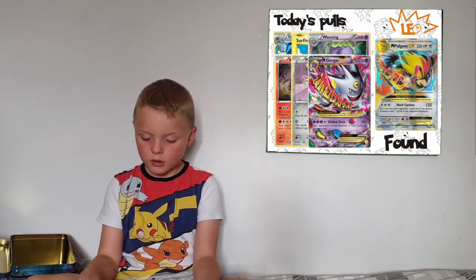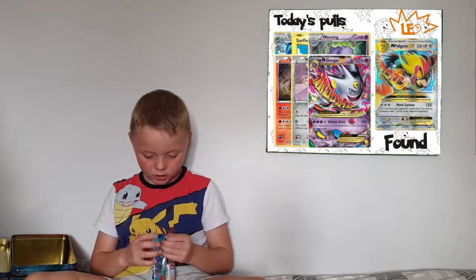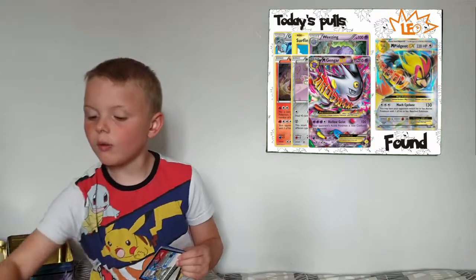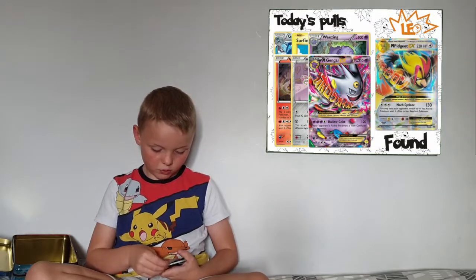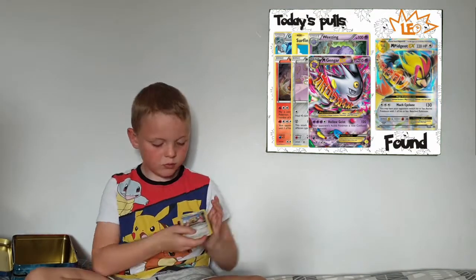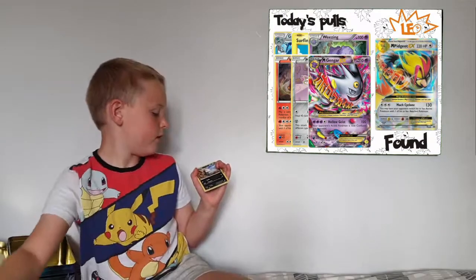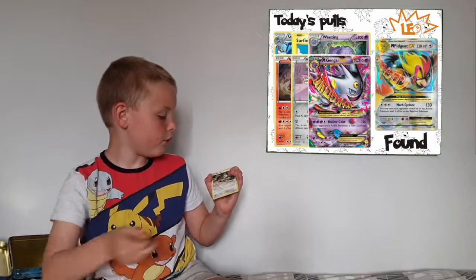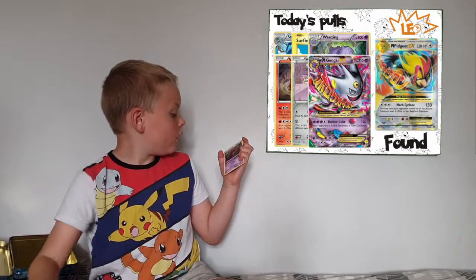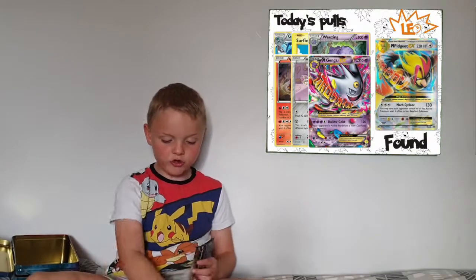So I'll do the XY pack first, saving the Evolutions pack for last in case we pull another Pidgeot. Let's go to XY first. So we've got a double blade, a cocoon, a couple, an NK, a Pancham, a Bunnelby, a Pumpkaboo, a Panda, a Honedge, a diamond, and a Surskit Reverse Holo.